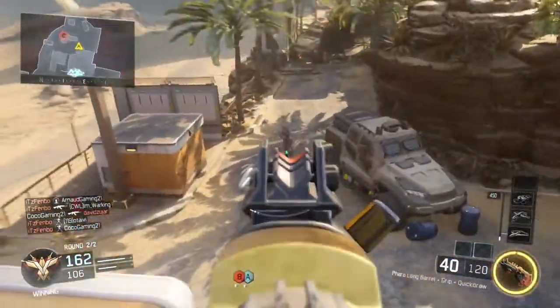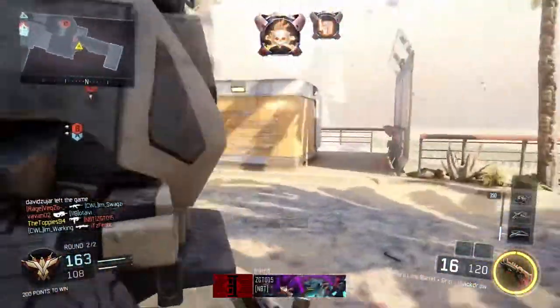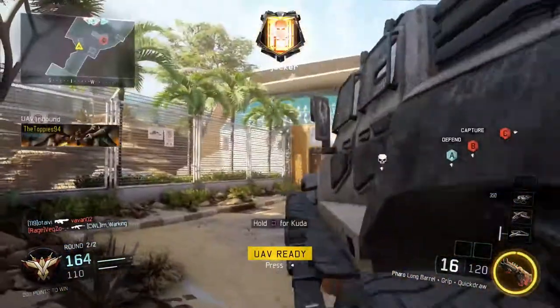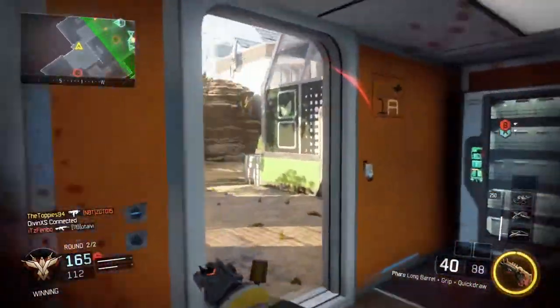Just a quick run through of why I chose those attachments: the Red Dot I chose over the ELO Sight because you want to play this gun at quite far ranges since it is a burst fire SMG. It handles really well at long ranges because it has really low recoil, and the Grip and Long Barrel help you maintain accuracy at even further ranges, while the Quick Draw really helps you in close quarter situations.